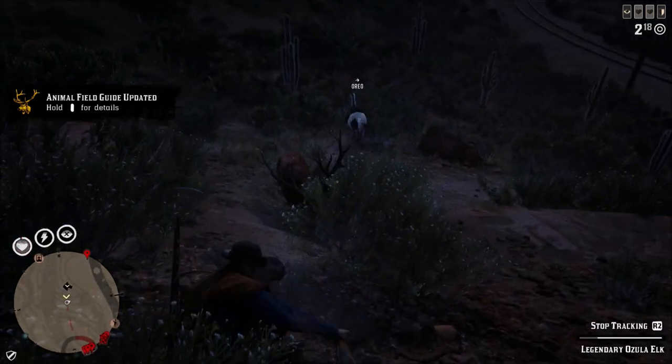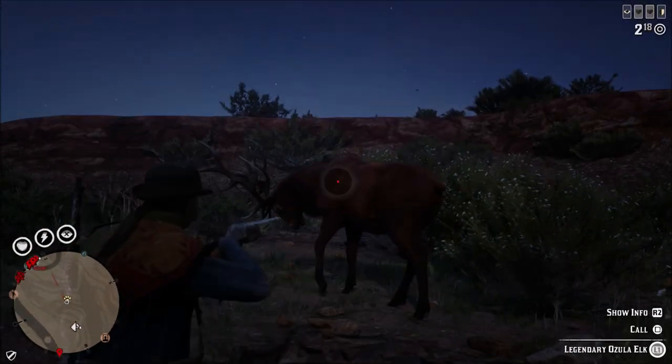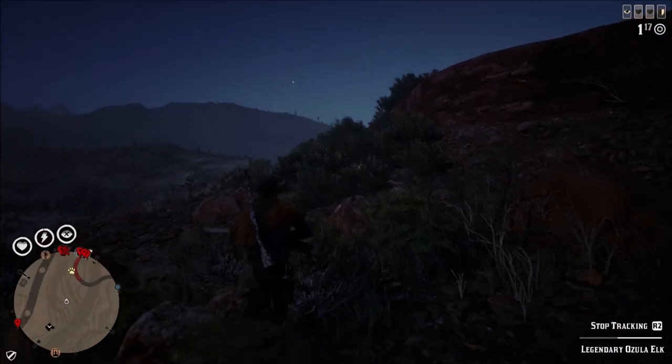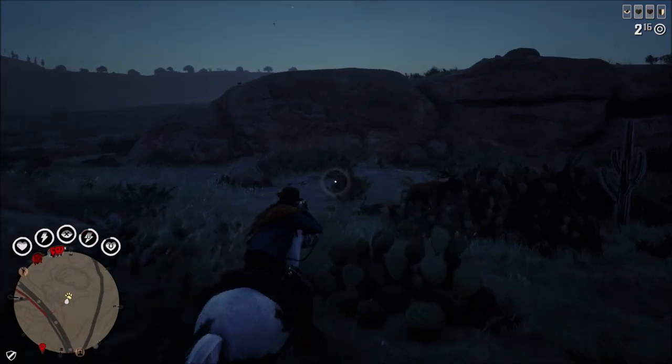It's a pretty easy animal to track. It stands out — there's nothing else in New Austin that looks like this. The hide is kind of that same color of the dirt and the rocks around the area. I really like the look of the hide. You'll see here in just a second what the coat looks like that Gus makes with this Ozula elk hide.